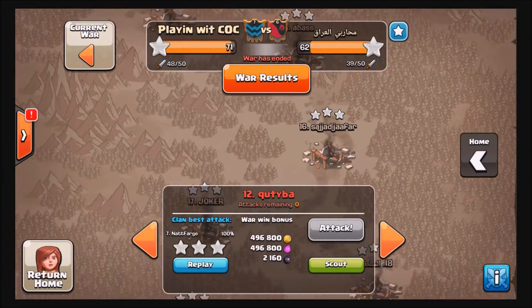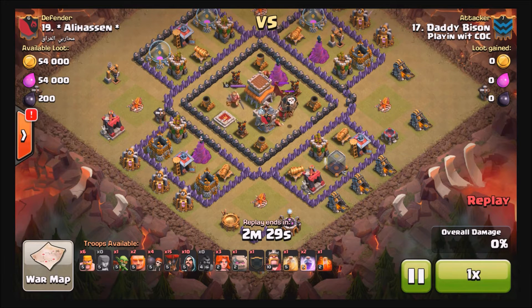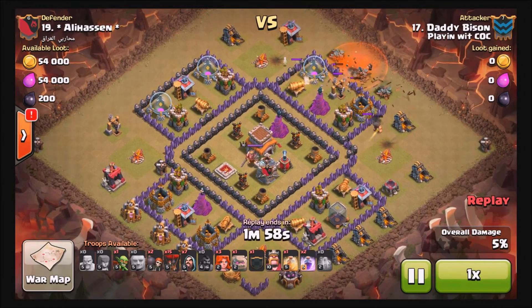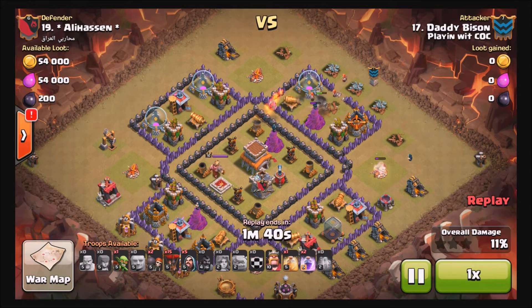Next up, let's take a look at Daddy Bison versus 19. Daddy is bringing a Town Hall 8 GoVaLo — a lot of fun with this one. After he pulls the clan castle up to the top and takes care of the dragon, the poison is almost an afterthought. He uses spawned barbarians to distract the dragon. He's got two giants down and sends in wall breakers to open up that compartment, then sends in the golem — maybe just wanted extra hit points for the core, though he likely could have dropped it and distracted those defenses anyway. Not nitpicking — it's a sweet attack.